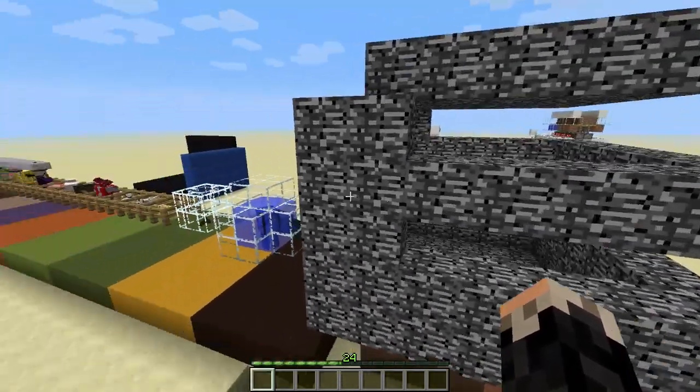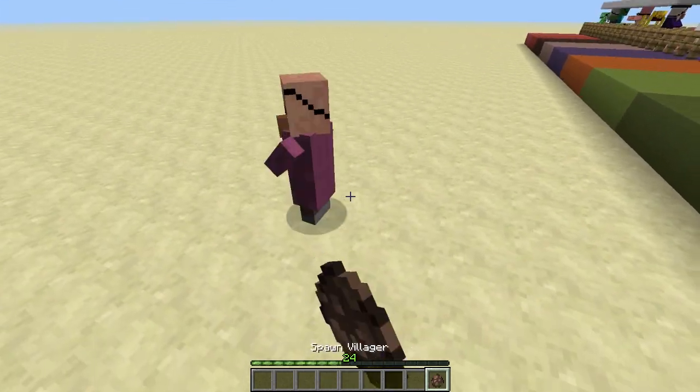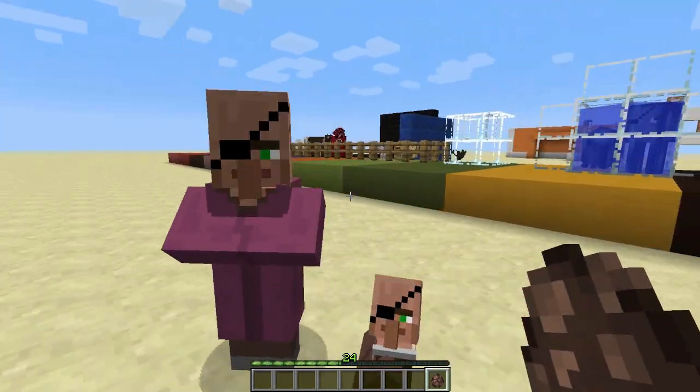And for the grand finale — well, that's not all of it. The villagers have eyepatches. The baby villagers have eyepatches. They're all pirates, every single one of them.